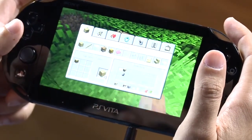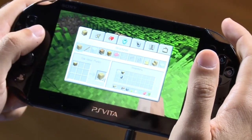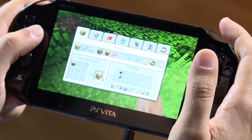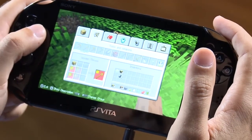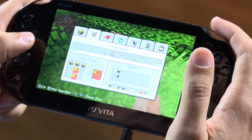With my crafting table, I press the left bumper, and I'm able to open up a more elaborate list of things I can create. I want to make a tool with which I can break some stone.